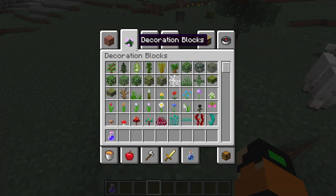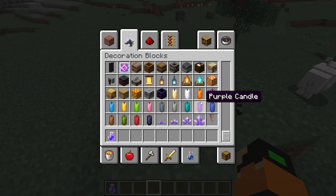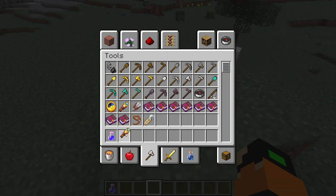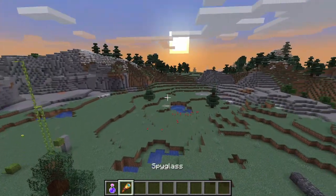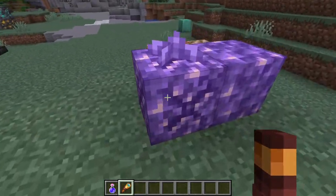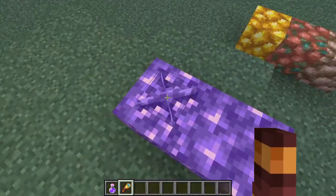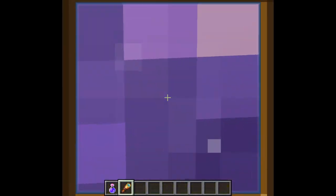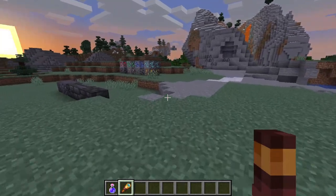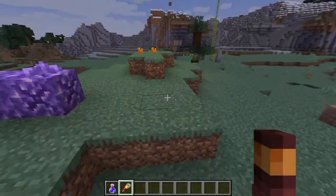Apart from that, there's nothing new in transportation or redstone — except obviously the spyglass, which is the newest tool. It lets you see far away. As one YouTuber pointed out, you can also zoom in on blocks. Oh look, amethyst started growing on this! You can zoom in and see what one pixel is.